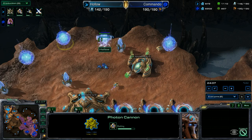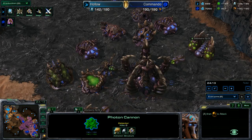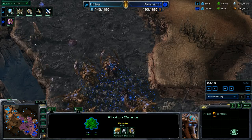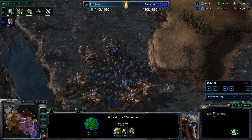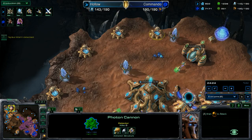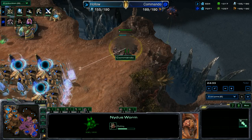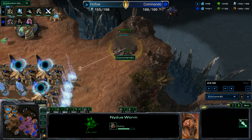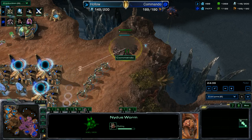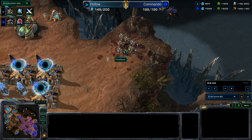Down goes the nydus network — it is full of zerglings — but zealots are right there and kill it instantly. While that was happening, the Zerg army moved out. Ultralisks and roaches with infestors face the Protoss colossus, stalkers, sentries, and zealots at the ramp into the Protoss natural. It's 163 supply to 91 — the Protoss army is dwindling fast, down to 80 supply.